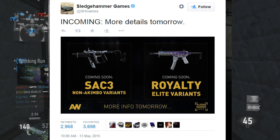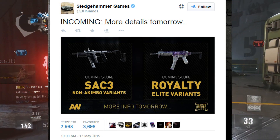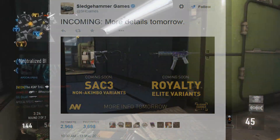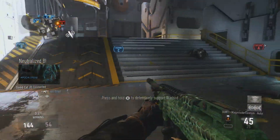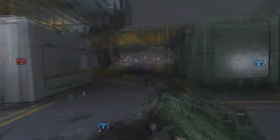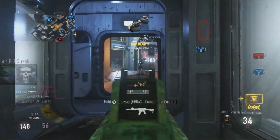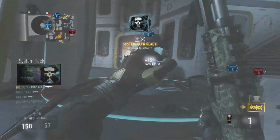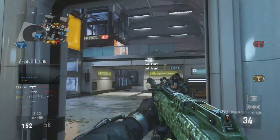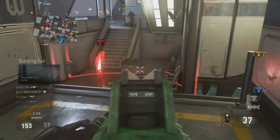There's a new non-akimbo SAC 3 variant, which basically means the SAC 3 — the akimbo SMGs — is getting a single version. That basically means we're getting a brand new SMG into Advanced Warfare. The SAC 3s were kind of like having akimbo vectors. Now we're going to have the SAC 1.5, or whatever you want to call it — a brand new single SMG. You're probably going to be able to aim down sights with it.